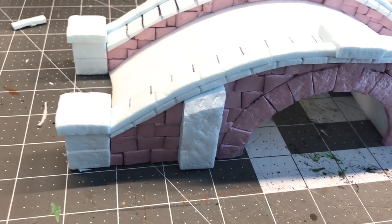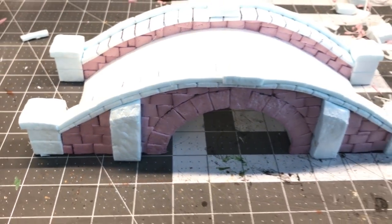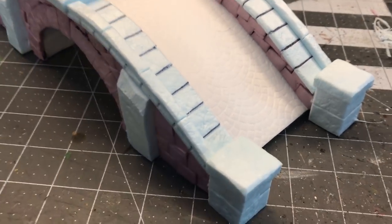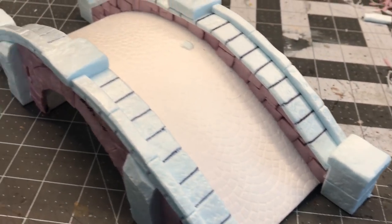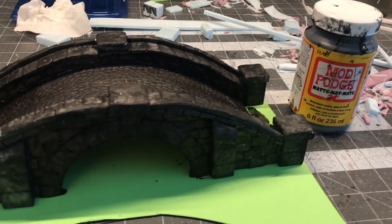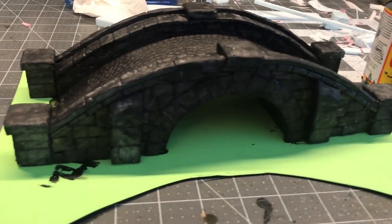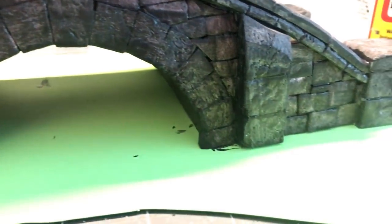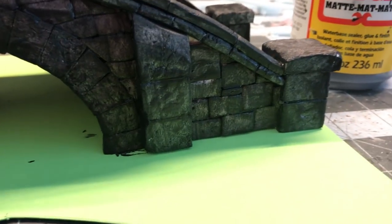Just under five hours into the build time I decided to call it done — flaws and all — and move on to the Mod Podge step. I gave the whole thing a coating in my usual Mod Podge and black paint combo. Not only does that make the foam harder, but on a build like this with all the little individual brick pieces it helps to lock them in place.